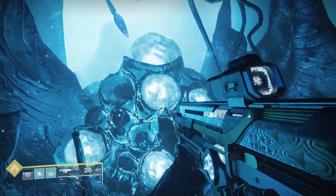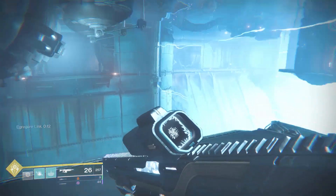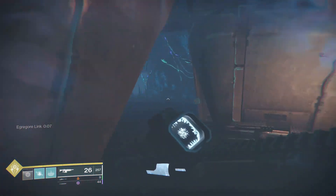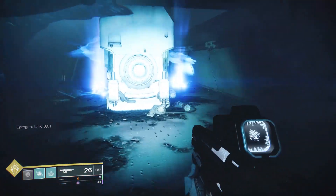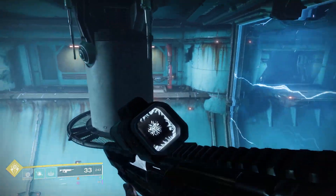This door has some more of those glowing spores — walk up to them and shoot to get that buff. Now quickly head over to the platform and jump all the way across, using that buff to make your way through this area. Follow the path I take, killing a few more enemies, until you come back out and have to jump back across again.